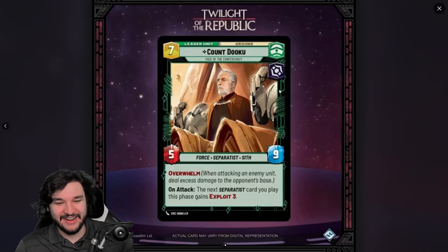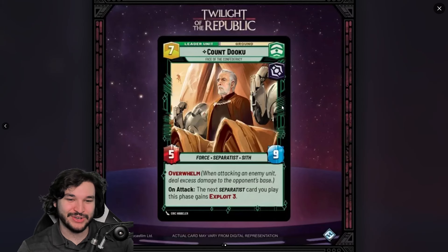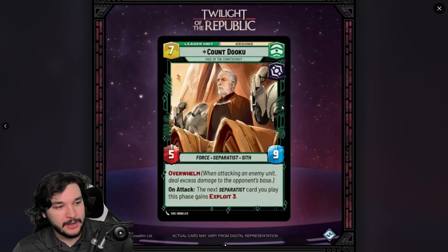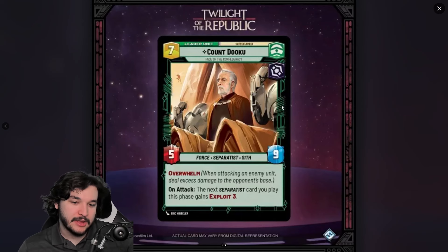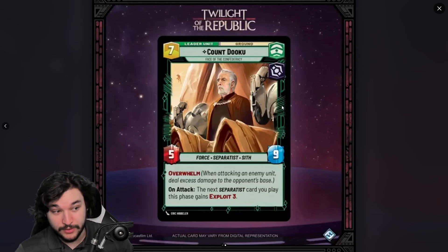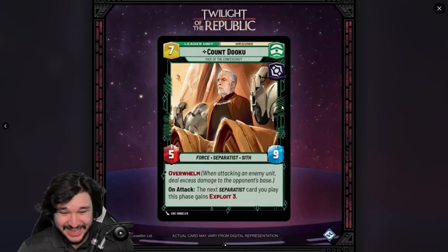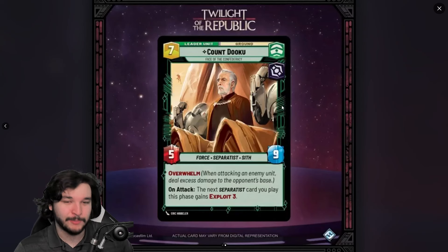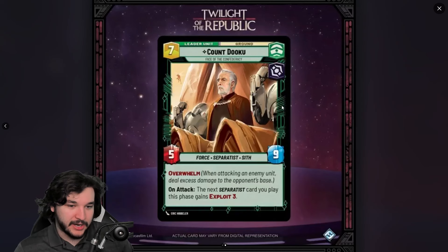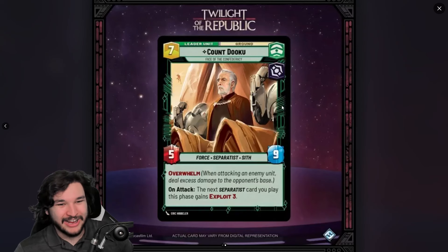On the flip side, he flips for seven resources as a 5/9 — an absolute chonky boy. Five nine, very high toughness, even more so than Vader. His tags are Force, Separatist, and Sith, and he has Overwhelm. On attack, the next separatist card you play gains Exploit, meaning you can potentially defeat three units to make it six cost cheaper.